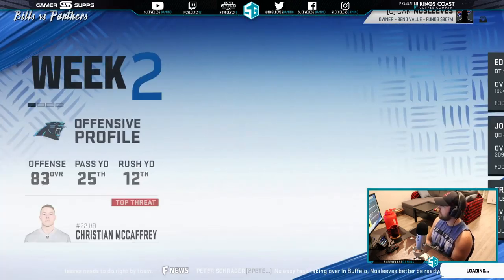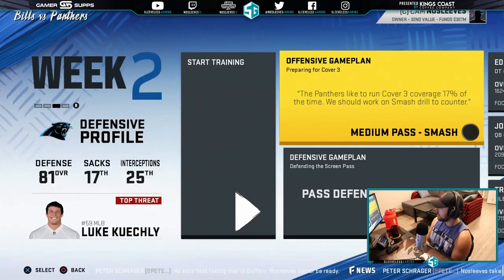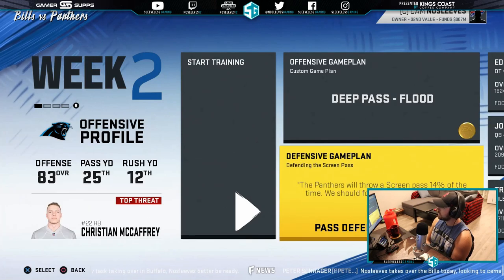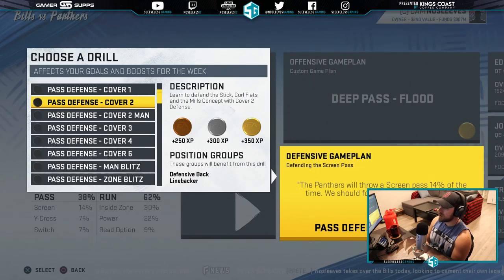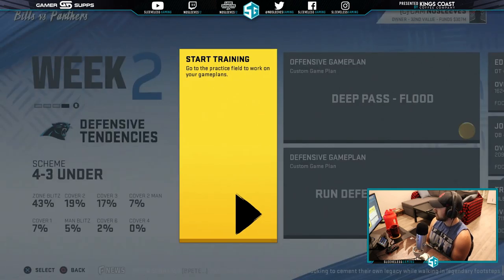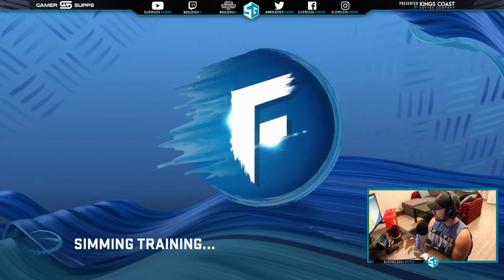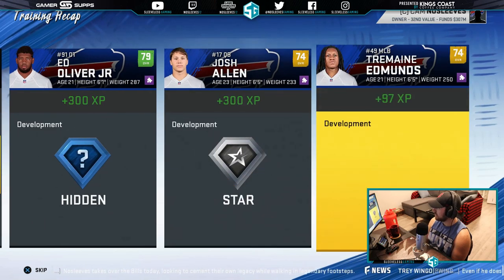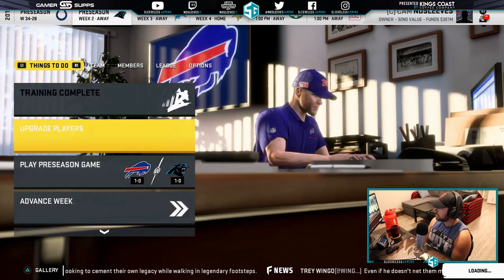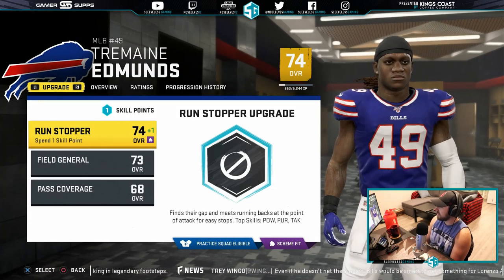What I wanted to talk about is the extra focus player system. I've selected three guys as my extra focus player. The offensive game plan — deep pass flood last week — with position groups focused on quarterback and wide receiver. Josh Allen needs all the help he can get, and our wide receivers definitely need some help once we get rid of Beasley and John Brown. On defense we're working on the defensive line and linebackers. When you go to start training and sim it, it does it all for you automatically just like if you played it yourself. That is definitely the way to do it.